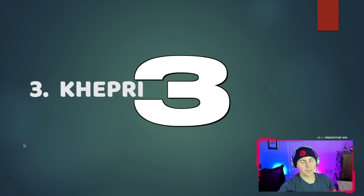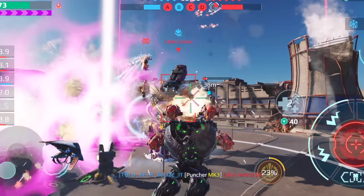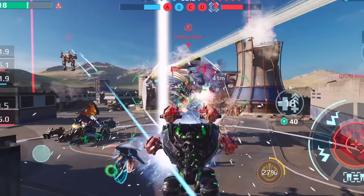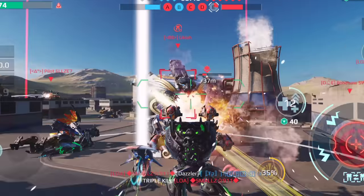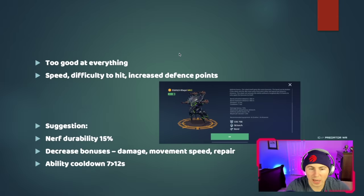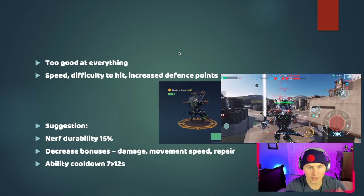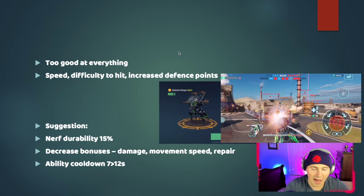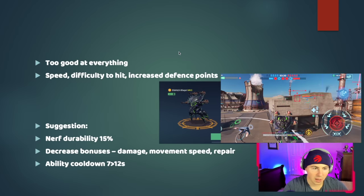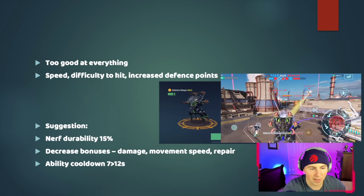Number three: the Kepri. Most people would agree it's the most powerful, most durable, and best overall robot in the game, and it does need to be adjusted because it's overpowered. It heals, it's fast, it's very difficult to hit, and it has good firepower — four light weapons is a ton of firepower, especially with toxin, blaze, and scatter builds. That's a lot of damage.